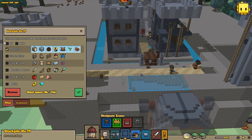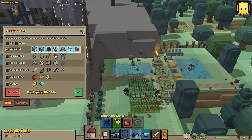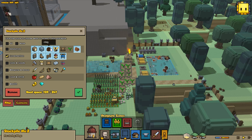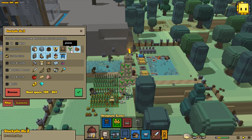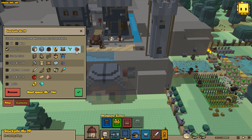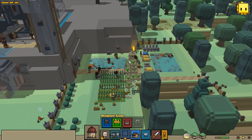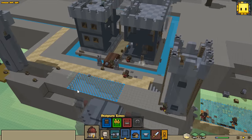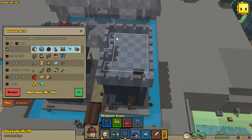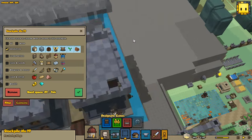We want to accept all raw resources at this storage area. For these ones here I don't want to accept all raw resources, and no animal parts here. I do want to accept plants up here - yes. That way they will not be delivering silkweeds down here, they'll deliver them up here. And we're going to do clay up here for sure.